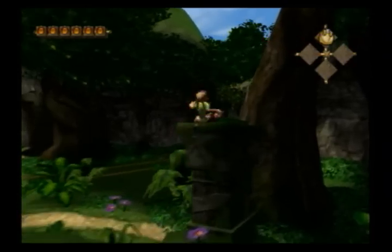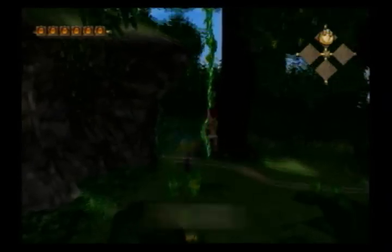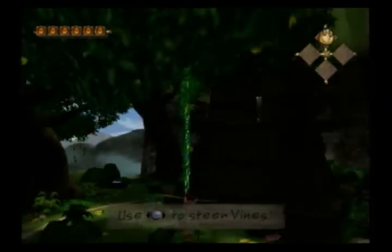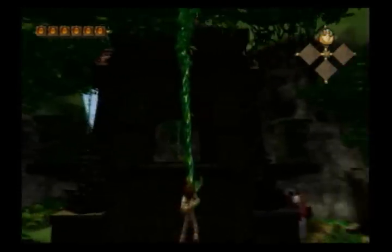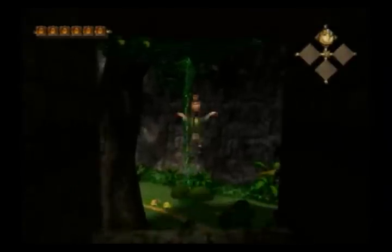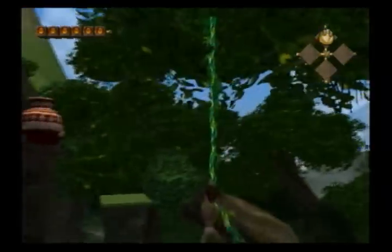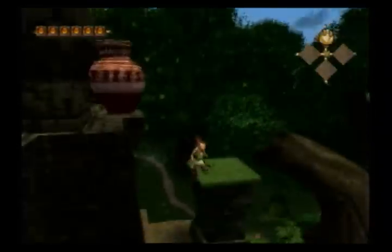All right, what do we got here? There's a vine right there. Let's try the vine swing and see what we can find. I like how they tell you how to do that when you've already had a chance to do it in a few other areas. Use the C-stick and you can throw switches - that'll cause stuff to happen. Let's keep swinging along the vines. That's pretty good - not gonna lie.